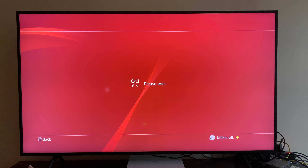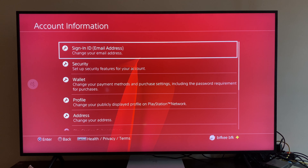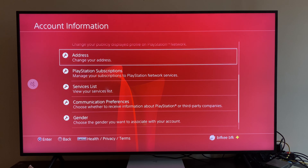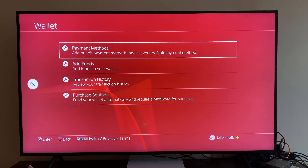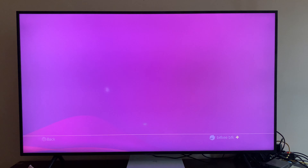As you can see, we are here. What you need to do is go to Wallet, then press Add Funds, and wait for a few seconds.